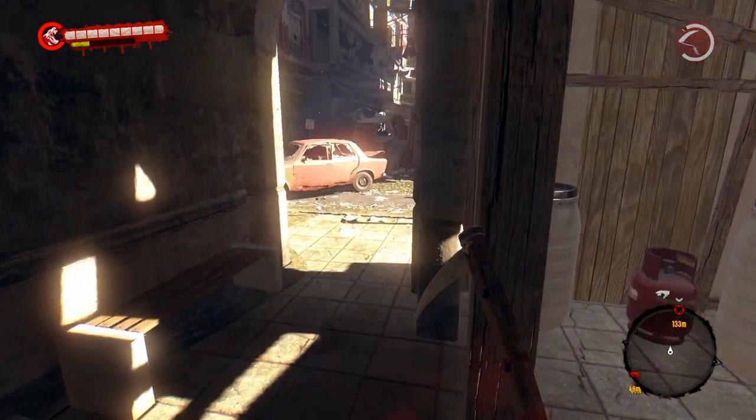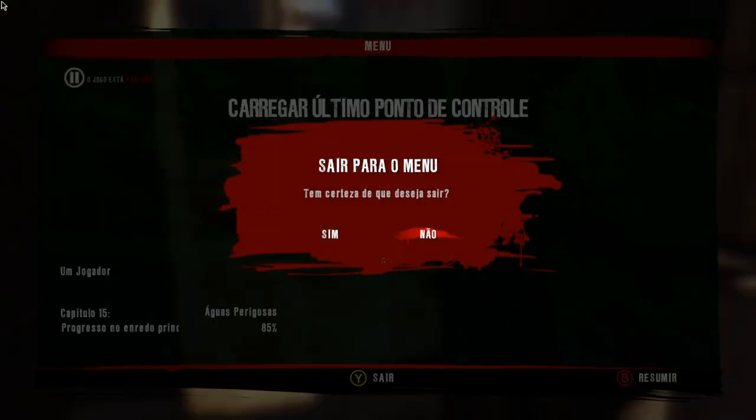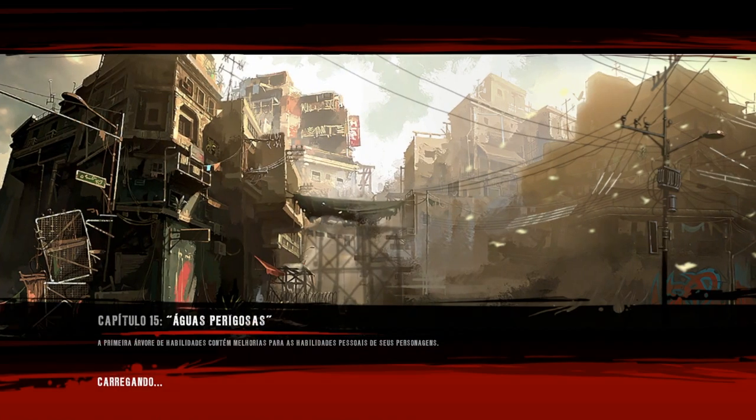Após vocês terem pego as seis caixas de armas, é só vocês pausarem o jogo e saírem na partida de vocês. Aqui no menu principal, é só vocês confirmarem e continuarem, para vocês retornarem para a partida. Agora vou aparecer no mesmo lugar — é só vocês lootarem tudo de novo.